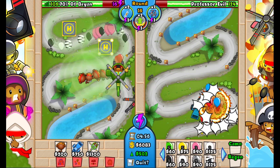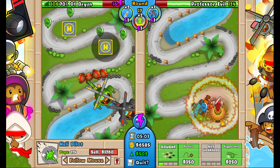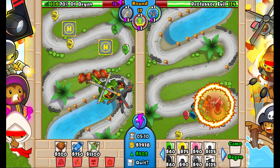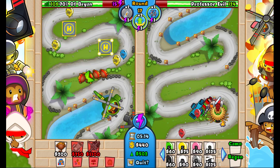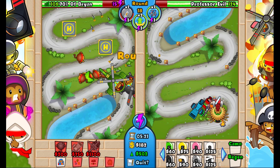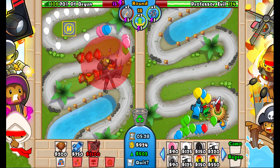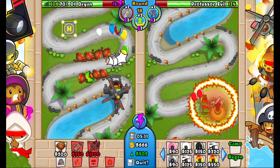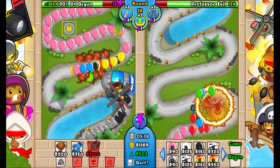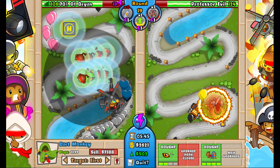Now on round 19 he'll send regrow rainbows with empowered MOABs, so I'm going to have to sell this and go for my Super Monkey Fan Club. I'm going to use my cash injection, and we also have two boosts left which is amazing. You want to upgrade to this right now — which is why eco into 500 is so important. You want to upgrade all of these, then boost and fan club.